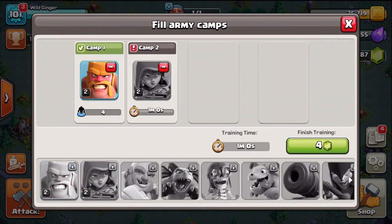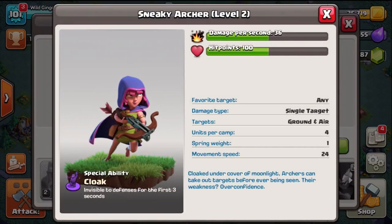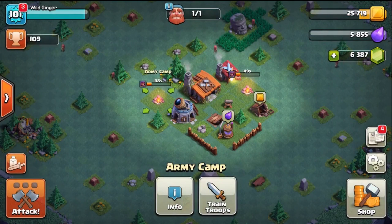Don't worry too much about the army you're training — just train something, because in that one minute you have to scout the base before a battle starts, you can switch that army up as much as you want without any penalty. It doesn't cost you any resources to train troops, and you don't lose anything if you dismiss them, though you will have to spend time to retrain. You can't start a battle without all of your army camps full, and you don't save any troops you don't use — you lose all troops even if you don't drop any. However, your barracks will automatically start training the same army you just used, so you don't have to queue up or start training troops manually.